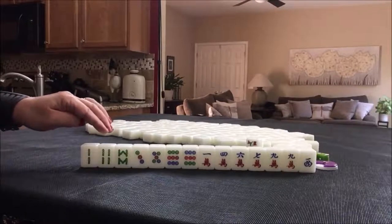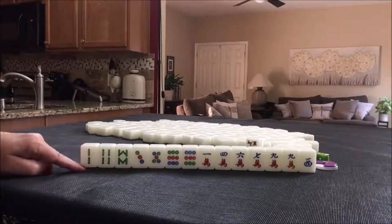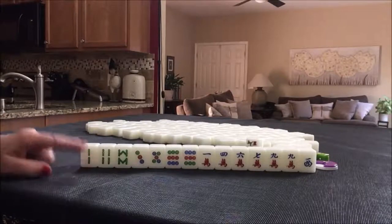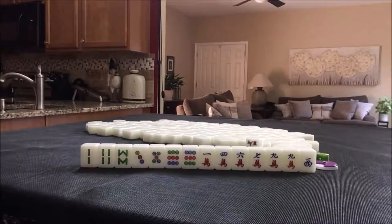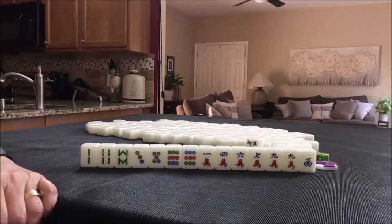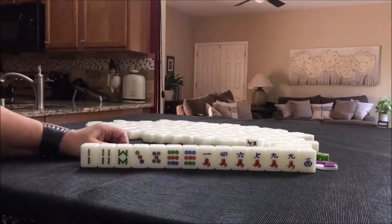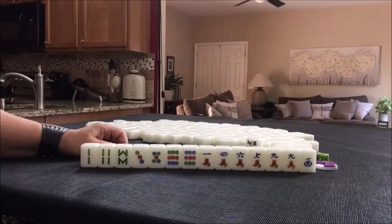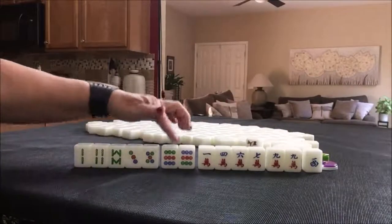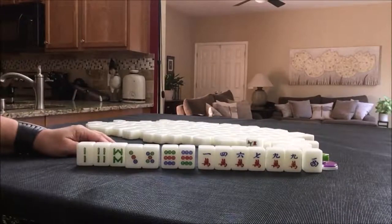What I would probably try here is outside hand, terminal pungs, no honors, voided suit. Let's see if that's enough — you've got to have eight points to qualify. Outside hand is number 55, that's four points. That means you have a one, nine, wind, or dragon in every block. Any pung of terminals is one point. So four, five, six. Voided suit is one — that's number 75.